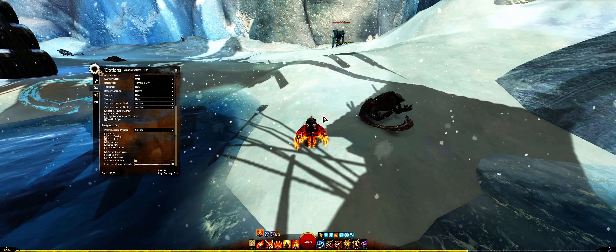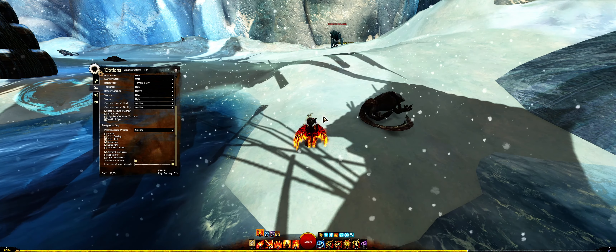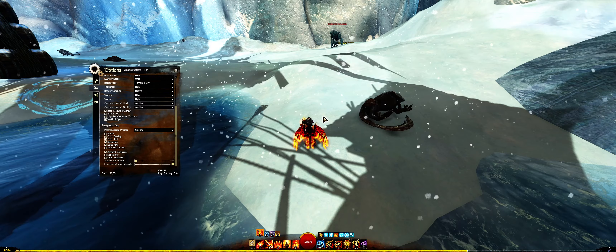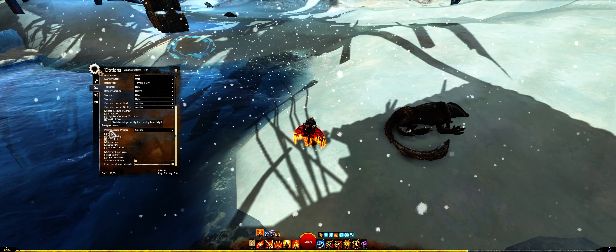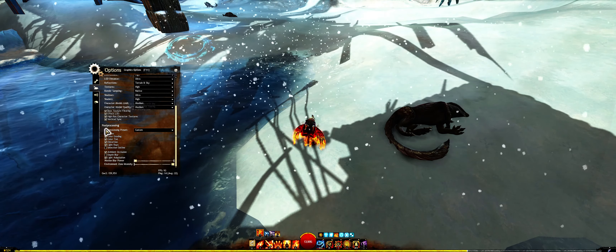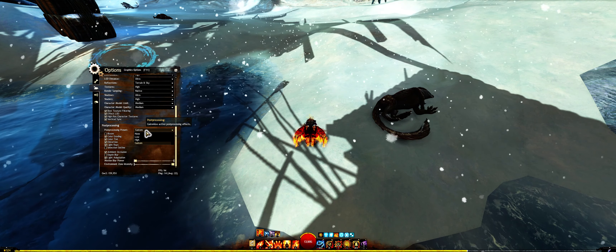Today is a fantastic day. Today is the day where Guild Wars 2 finally receives some splitting of the post-processing settings. Diving straight in, you can see over here we have post-processing, and for years and years, pretty much ever since the game launched, we've had these exact same settings right here — post-processing off, low, or high.